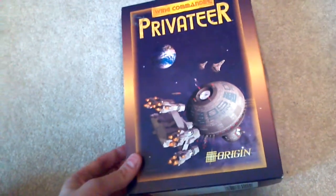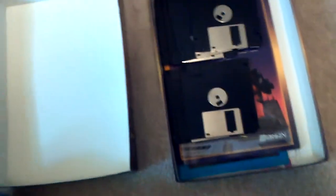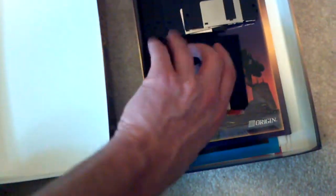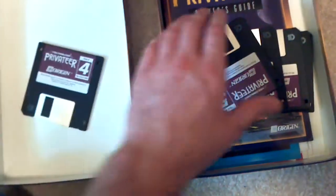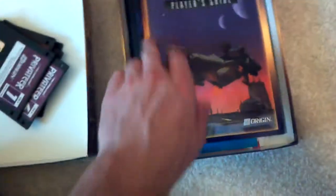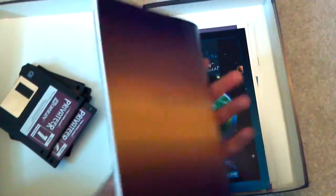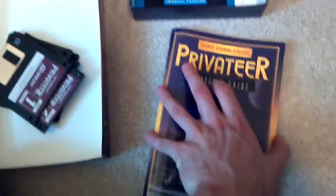So let's look and see what we've got in here. I'm not 100% sure what the original complete contents are, but I'm pretty sure this is about as close to original complete as we can get. There may or may not have been sleeves for these floppies. We have one, two, three, four, five, six floppies — a lot of floppies. And we have a nice player's guide. Before I had just the CD of the Gold Edition, I had all these on PDF, so it's kind of cool to actually have the original thing.